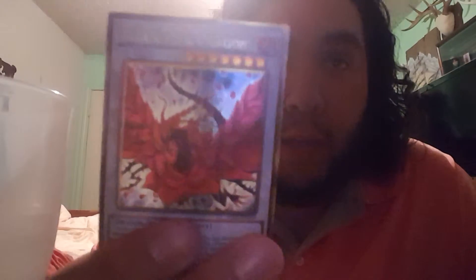I'm going for the Blue-Eyes supports because that's the deck I use. I got a Black Rose Dragon, another Cosmo Dark Destroyer, another Monarch Storm Front, Red Supremacy, and then Dante of the Burning Abyss.